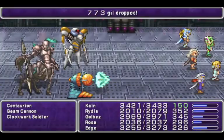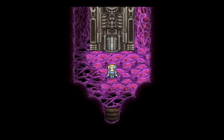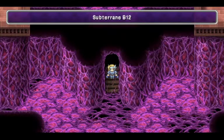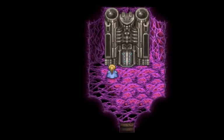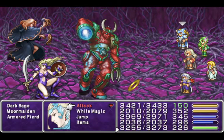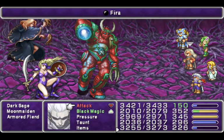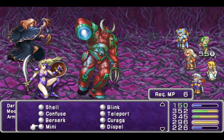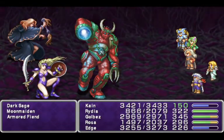Anyway, let's keep moving on. I just wanted to make sure I'm not taking damage. There's technically new enemies in here. I think they also spawned on the next floor, but we're going to take them here. Armored Fiend — it's a new enemy. Quake. We got Moon Maiden as well. Moon Maiden's new.